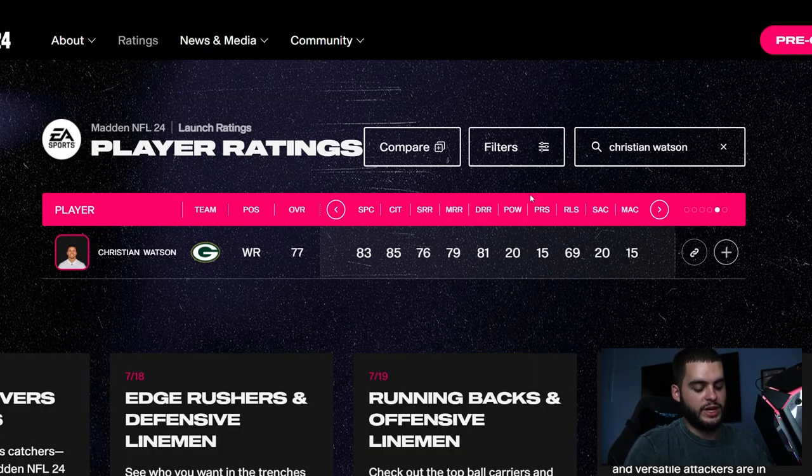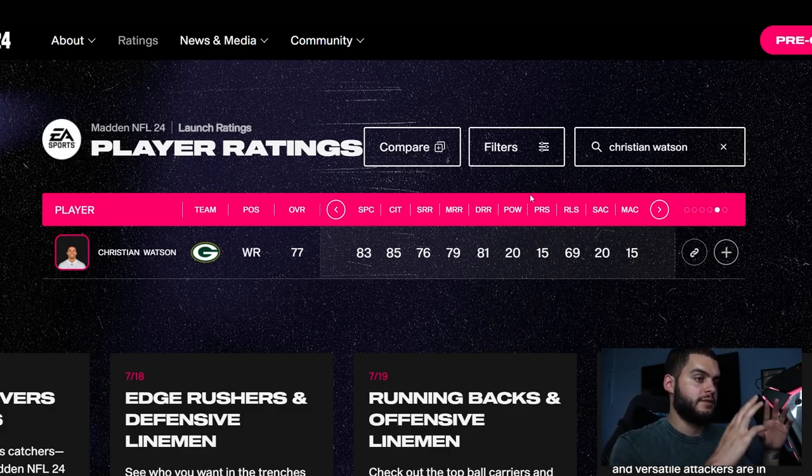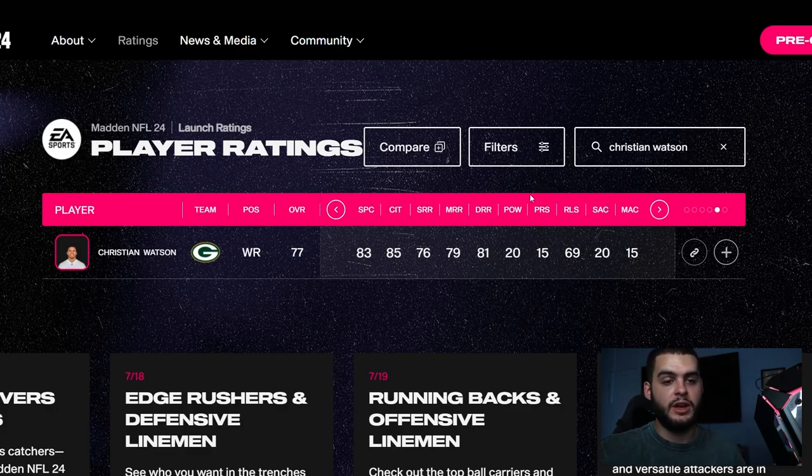To wrap it up: Olave, Palmer, Hyatt, Zay Flowers, Christian Watson — those are the five. They're all going to be really fun to play with. Watson is my favorite. Trey Palmer could have easily been number two, but at 68 overall he's going to take a lot of work. Make sure you get these guys developed early — a rookie with 99 speed can easily end up a bust like the John Ross type if you don't hit superstar dev early. That's it — comment your favorite wide receiver build below, like, comment, and subscribe!